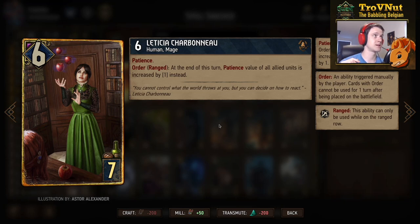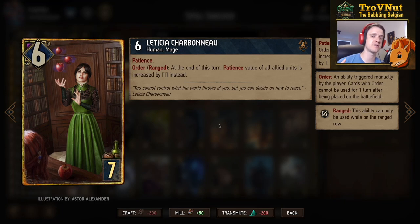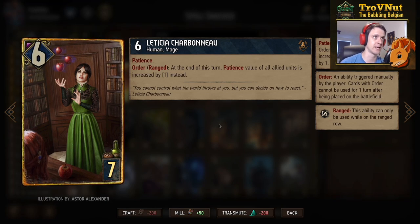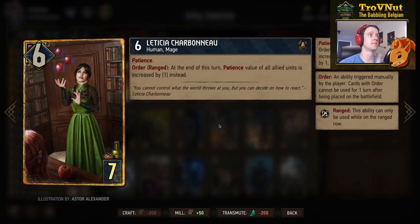Leticia is one of the only cards that actually starts her Patience value at 1 rather than 0 — there's one more that starts at 4, we'll get to him in a minute. The longer Leticia is on the board, the more she doubles up the Patience value of your other cards when you use her order ability. For example, if you wait five turns she will increase all other Patience value cards by 5, meaning that a student already at 6 Patience will jump to 11 after Leticia triggers. The catch is this only happens at the end of the turn even though you trigger the order ability manually.